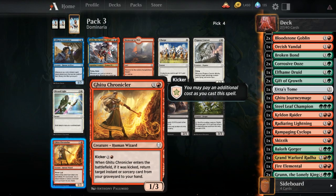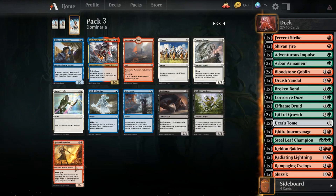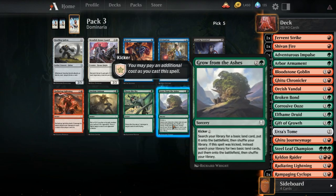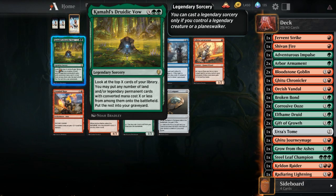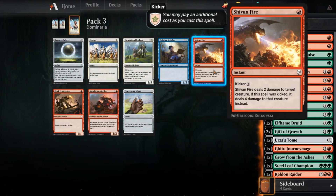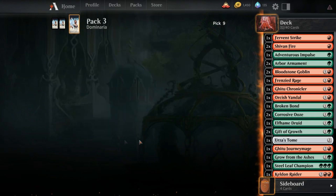Thallid Omnivore. Gitu Chronicler has kicker - what instants and sorceries do we have? Quite a few actually, so let's take it. I didn't even look at that land - it might have been something cool. Grow from the Ashes is an amazing card, we're going to be taking that. Other pick is Radiating Lightning, but Grow from the Ashes means we can afford to have a bit of a higher curve. Bad Genesis Wave? Top X cards, any number of lands and legendary permanents - no, card's bad. There's a reason they call it Bad Genesis Wave. We'll take this Frenzied Rage - card's fine. Another Shiv's Fire - that should not have gone this late. X damage or X the number of wizards I control - we'll take it anyway, it's in our colors and it's uncommon.